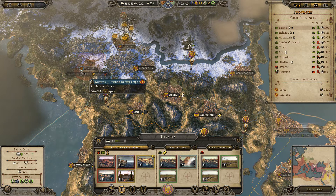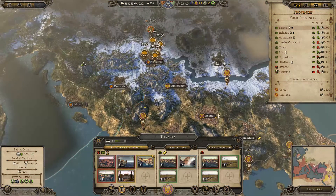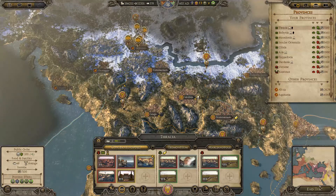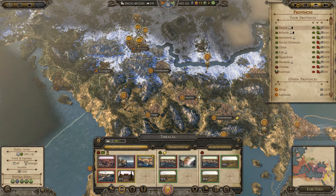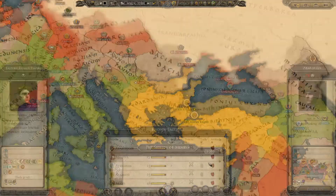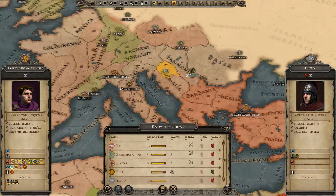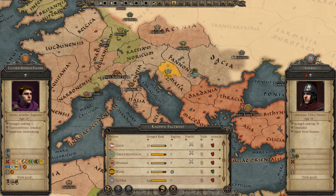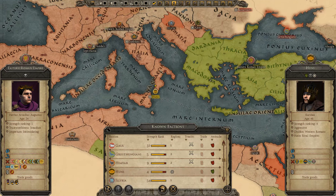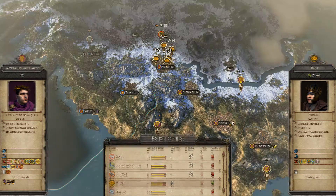G'day guys and welcome back to Total Waratilla. This is part 19 of our legendary Eastern Roman Empire campaign. In part 18 we finally got rid of the Gepards, Katali died through attrition, and we got rid of the Magars with that stupid fleet we brought up really quick. Now the Illya are there — we probably should get rid of them at some stage before they get too big. Hopefully the Huns will do it. The Huns are friendly with them, so maybe not.